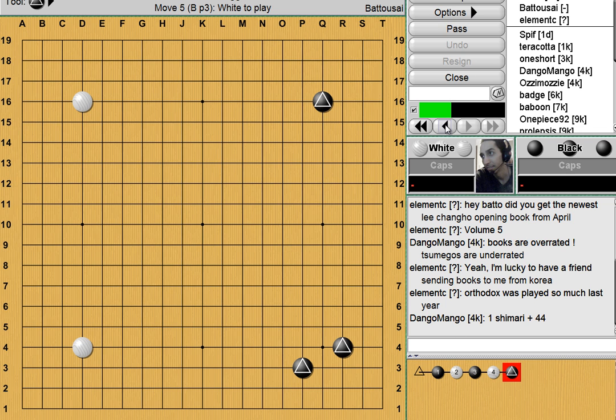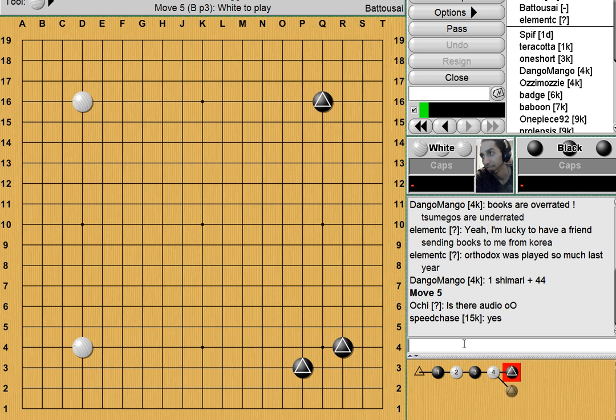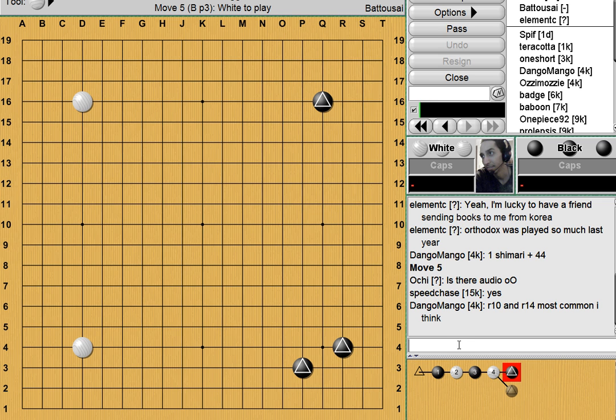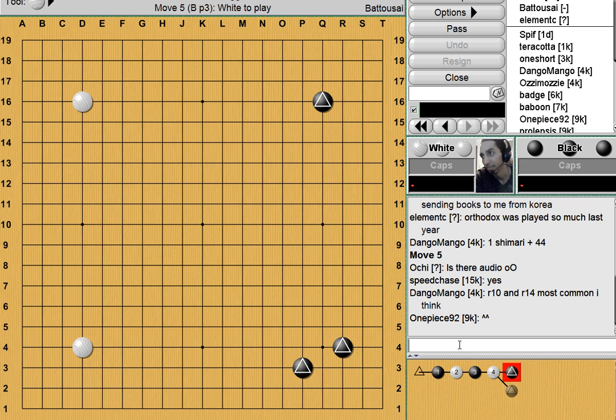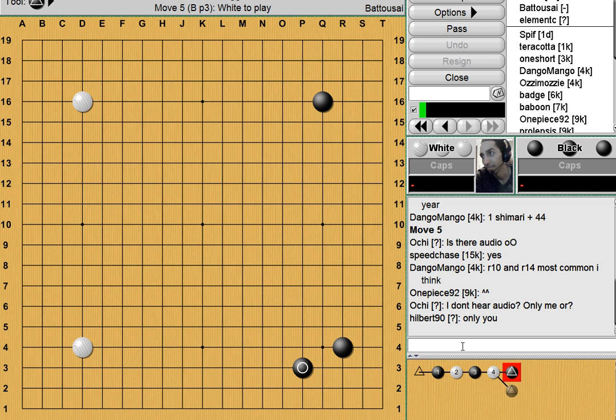Can you enclose high as opposed to low? Yes you can, but I'm probably not going to get into that today. R10 and R14 are most common, I think. Before we get to how White should approach dealing with the Orthodox Fuseki, we should figure out exactly what Black is trying to do here. What is the purpose of this particular Fuseki?